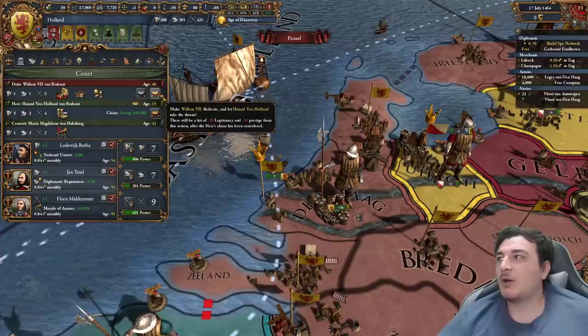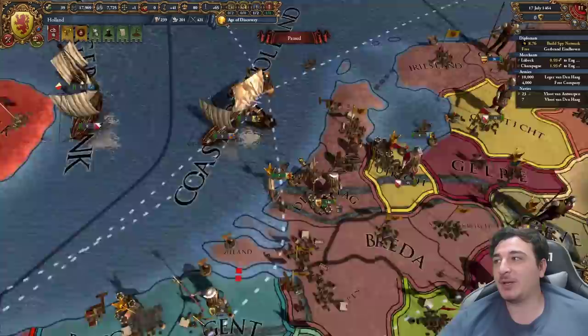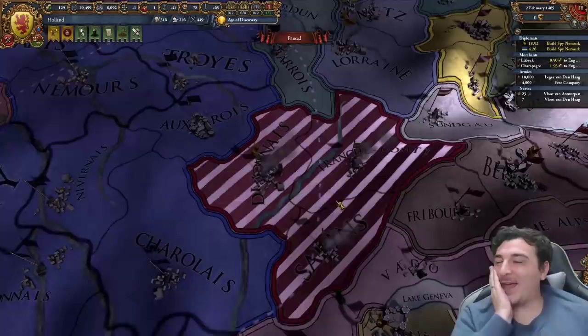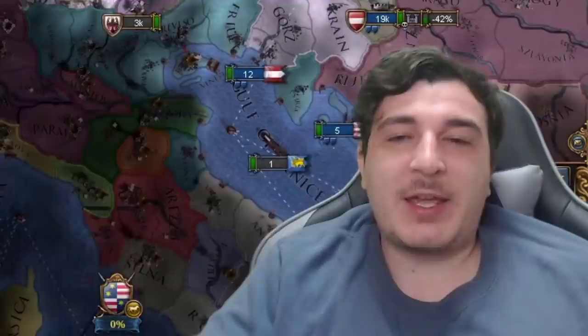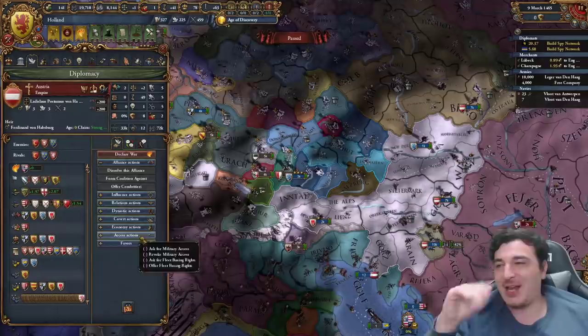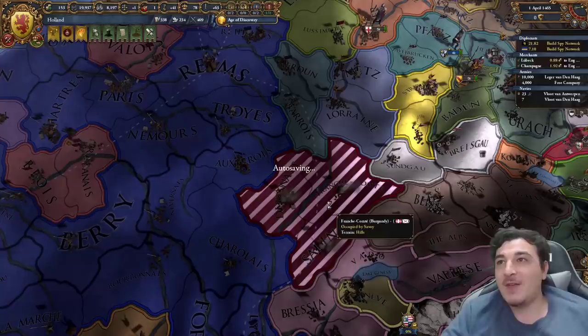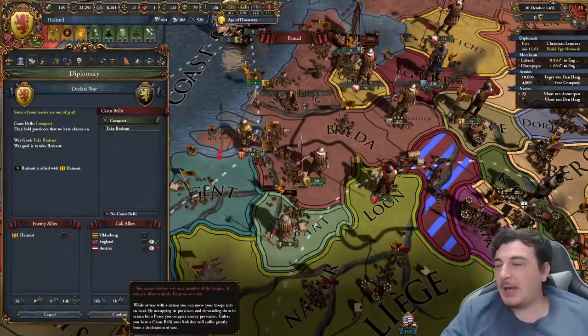I'm going to kill off my starting leader because he's still not dead and I want my heir on the throne - he's considerably better. Now we're getting proper amounts of mana points. Burgundy has three provinces left. They called me into another war - I'll join because if you click the button to prevent joining AI wars, you don't get favors, and I do want favors with Austria. I think Burgundy is going to get fully annexed, or if not, they get tons of cores and I might diplo-vassalize them.